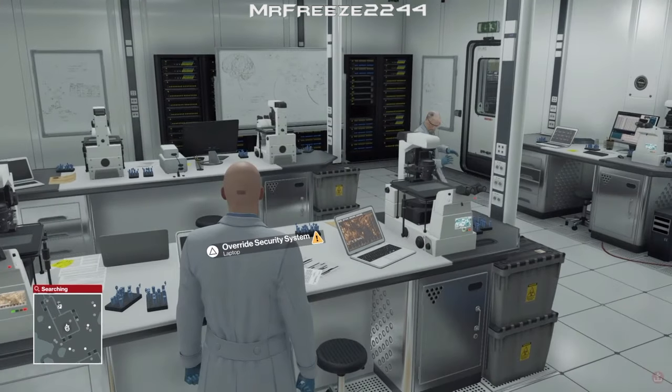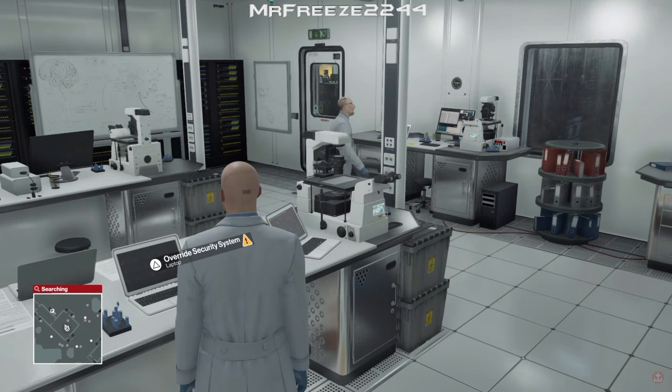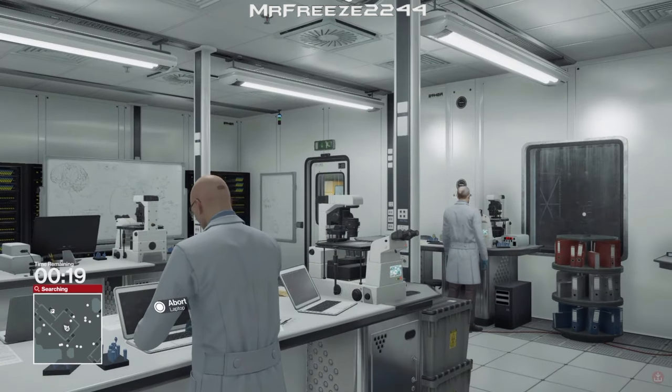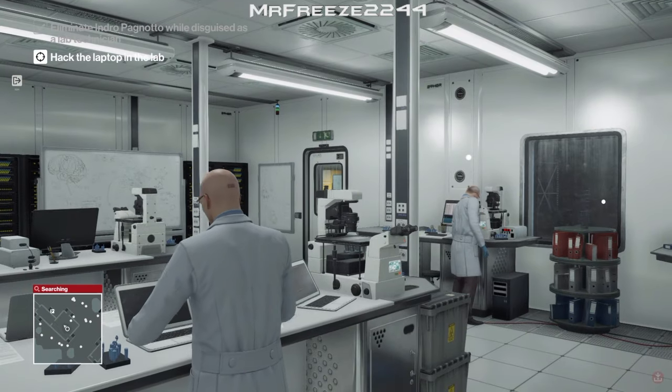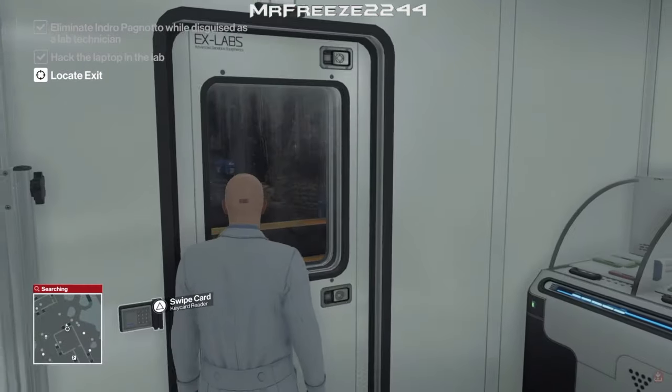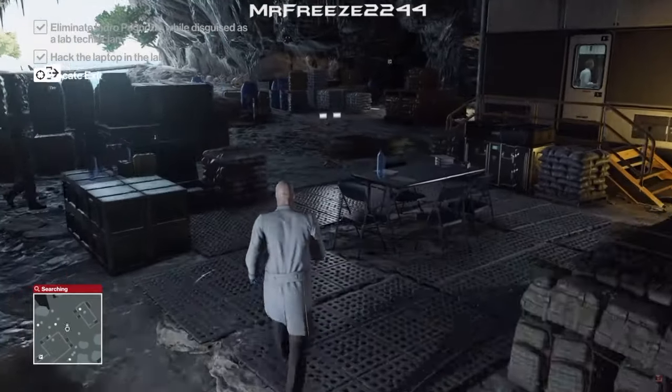We're just going to wait for this dude to leave. The AI is a bit stupid sometimes. He's going back to his station so he's completely fine. On most occasions everyone will leave the area, but sometimes the AI won't leave - they just go back to what they were doing. If it's just this one guy it's completely fine. If they don't all leave you'll have to restart because the AI is all messed up. So anyway, that's going to hack the laptop there - you have plenty of time to do that.